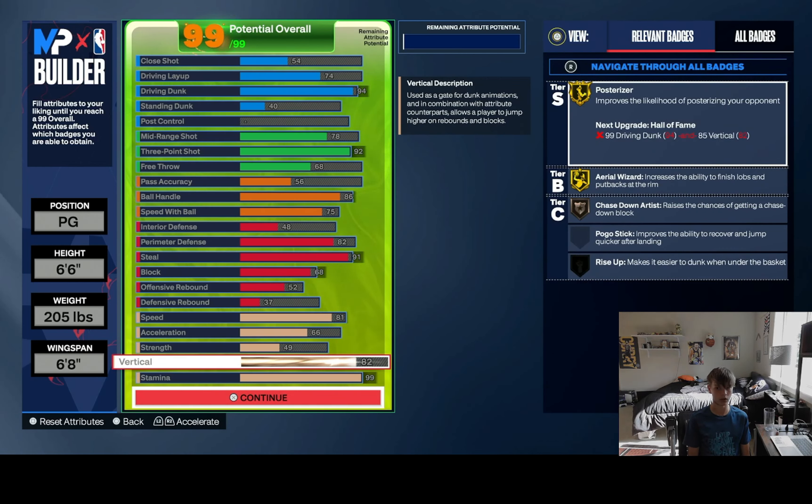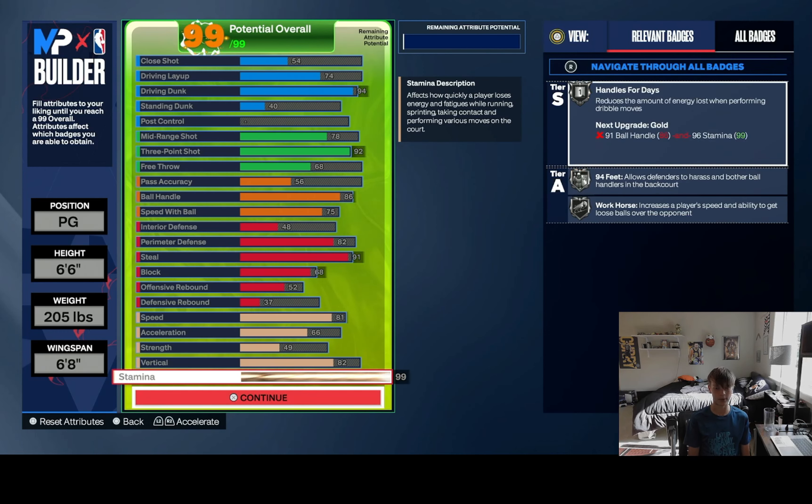Moving on to defense: you're gonna want to put your Steal up to 91 — this gives you Gold Glove, Gold Interceptor, and good badges. For Perimeter Defense you're gonna want to go 82, getting Bronze Clamps, Ankle Braces, Challenger, Pick Dodger, and Off-Ball Pest. Then 68 Block, 52 Offensive Rebound, 37 Defensive Rebound.